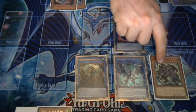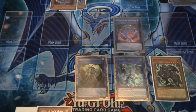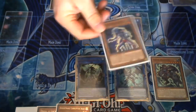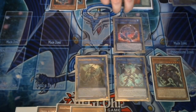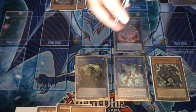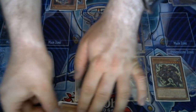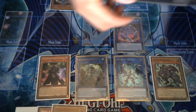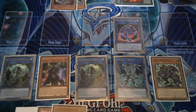Firewall attempts a special summon, so you special summon the Bear Hug you added. Now activate Firewall's bounce effect to bounce back your Iblee to hand, as well as any other Gokey — I tend to bounce the Octo Stretch because I like having the added effect in hand of halving battle damage or effect damage. We don't need to add Phoenix Blade to hand at this moment.